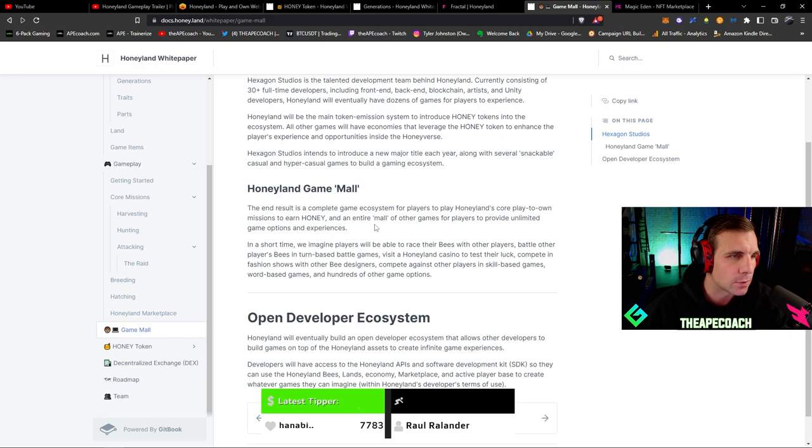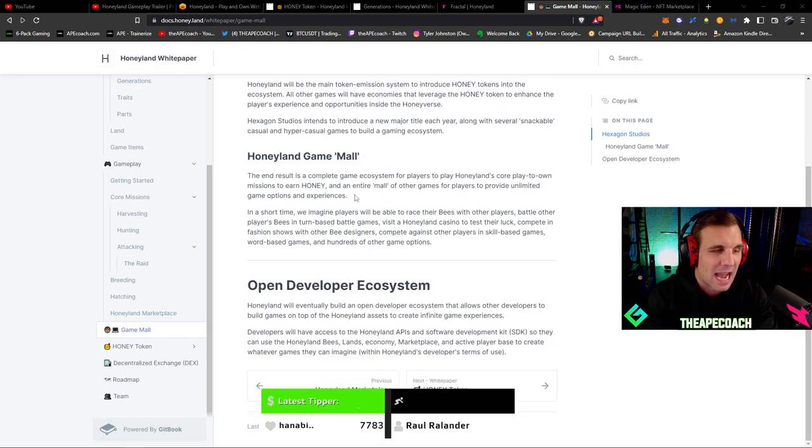The end result is a complete game ecosystem — a Honeyland game mall where players can play Honeyland's core play-to-own missions to earn honey and also access an entire mall of other games. They imagine players will be able to race their bees, battle other players' bees in turn-based games, visit a Honeyland casino, compete in fashion shows with bee designs, compete in skill-based and word-based games, and hundreds of other options. They're trying to cater to all different game genres within the Honeyland ecosystem under Hexagon Studios.